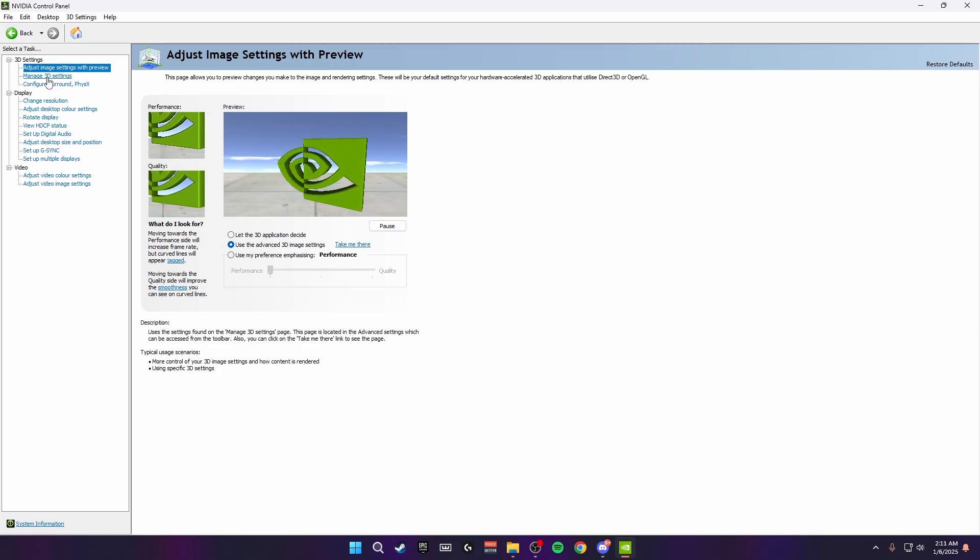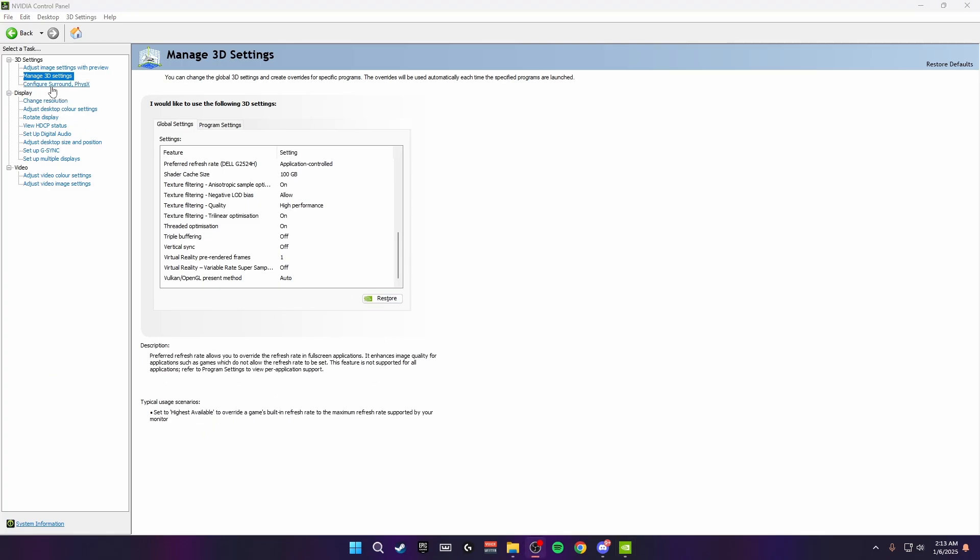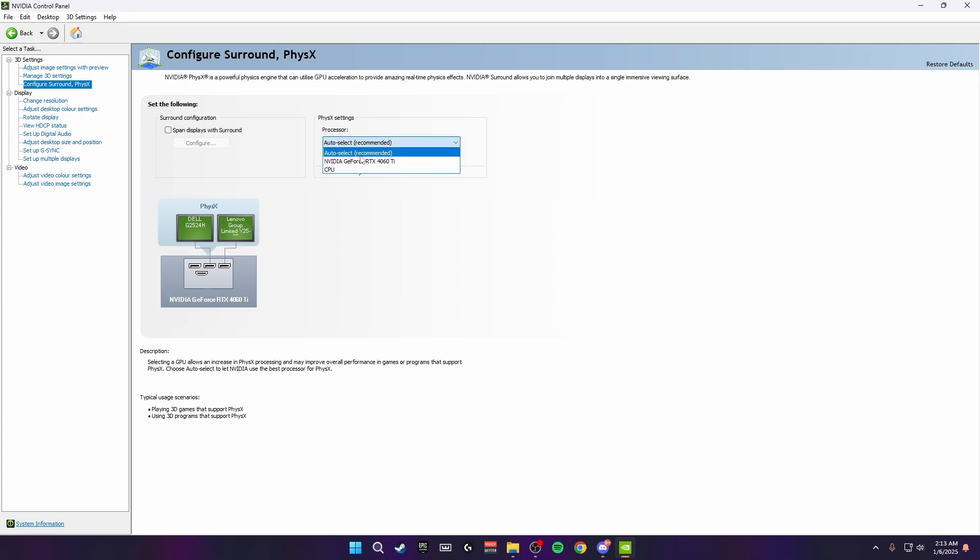Once you've done that, come down to 'manage 3D settings' in the top left and copy all of the settings I have applied on here. After you've applied these, come down to 'configure surround physics' and set your physics processor to your GPU. Click apply in the bottom right and your changes will be saved.